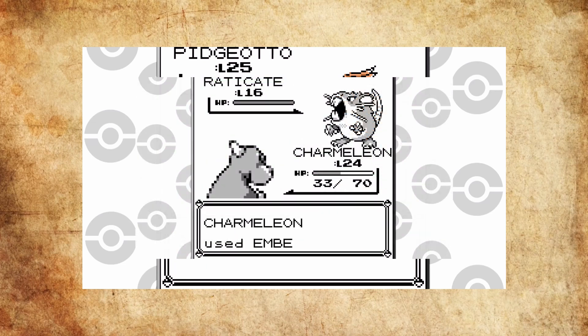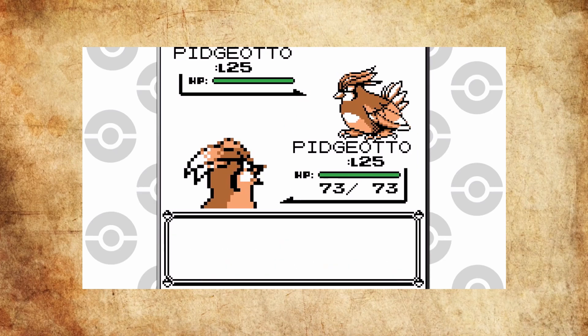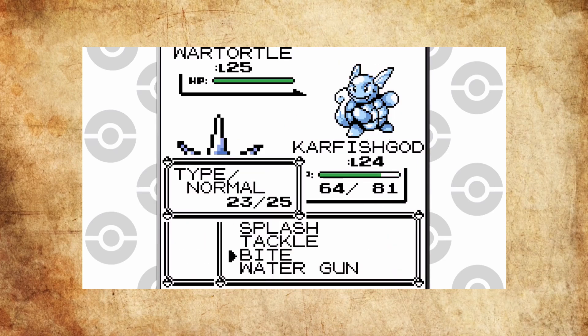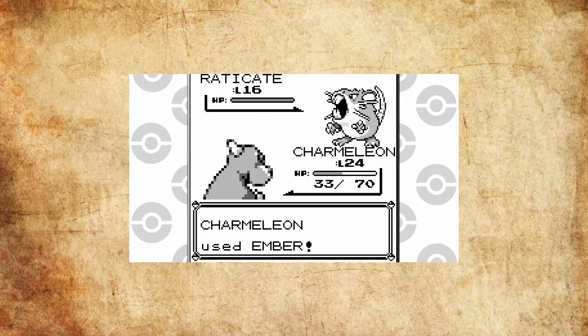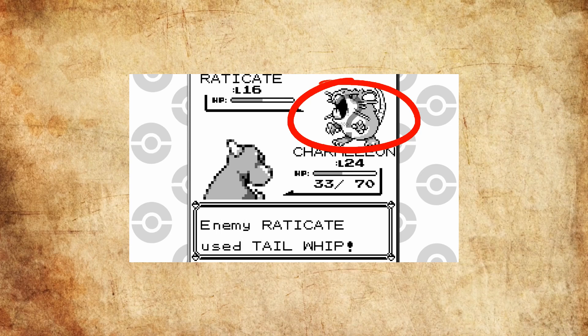The Raticate he had on the SS Anne is gone. He still has his Pidgeotto, Kadabra, starter, and adds two new Pokemon that depend on what starter you choose. What happened to his Raticate? This has become yet another hotly debated Pokemon theory, and one of the series' most popular creepypastas, and it has some leverage to it.